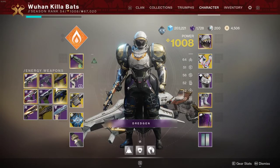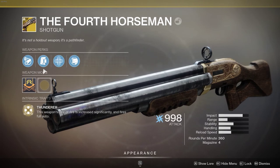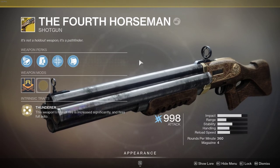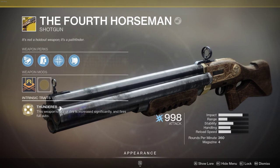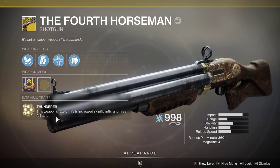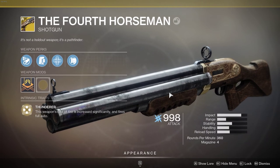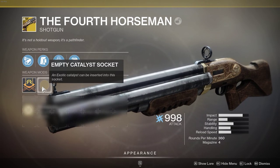The Fourth Horseman is the new exotic shotgun. The catalyst for it is going to give you an extra magazine size and also boost your reload speed, which is really important for this weapon. I don't currently have it, but I'm farming for it.